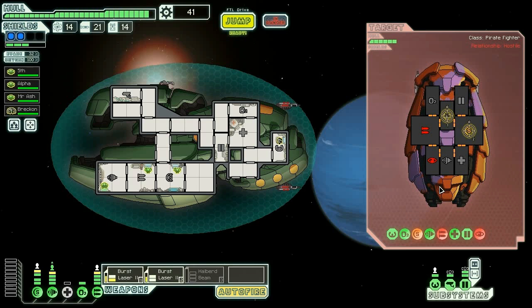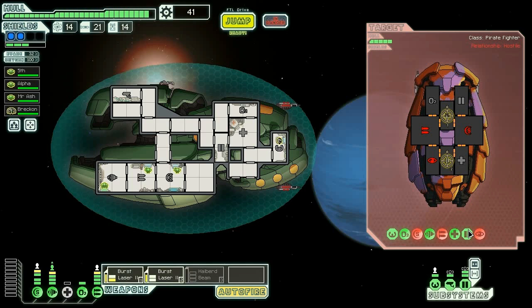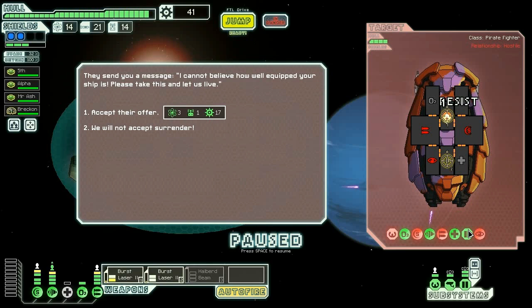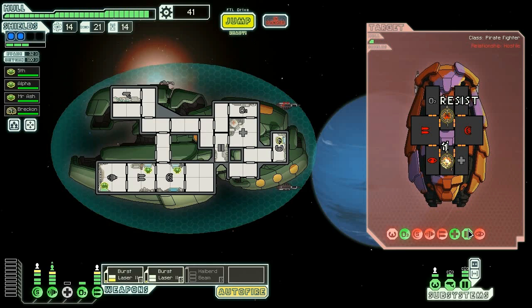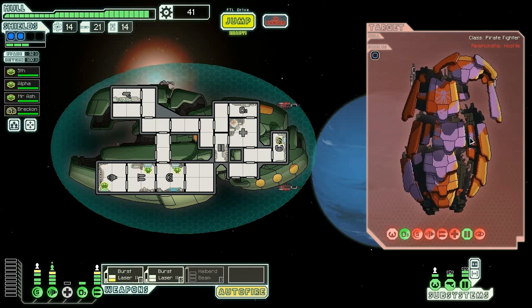Now let's go for your cockpit before I take your shields out completely. Let's go cockpit and engine room. They want to give us fuel and 17 scrap — I'm gonna say no to you. Let's take out your subsequent systems here.